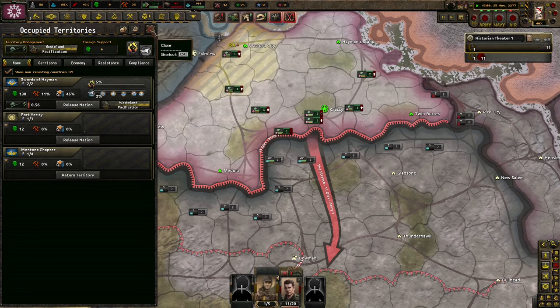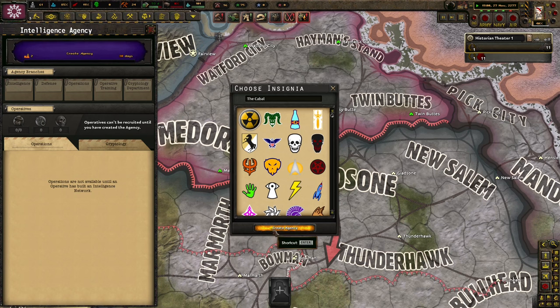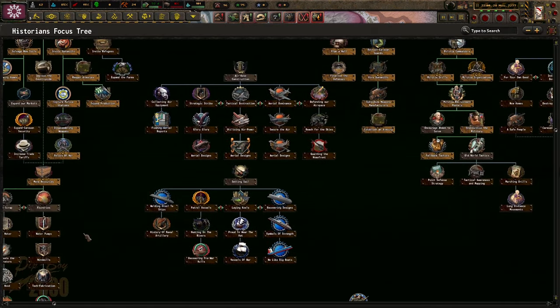Why is that pacification? It's only really this one that we need. We can do some stuff. Let's create an intelligence agency. Better training for troops is good, more defense. We don't need to rush through that stuff though, because we've already done a lot.